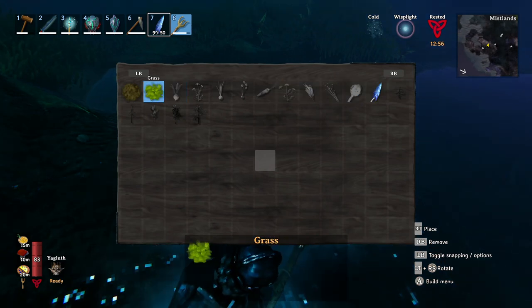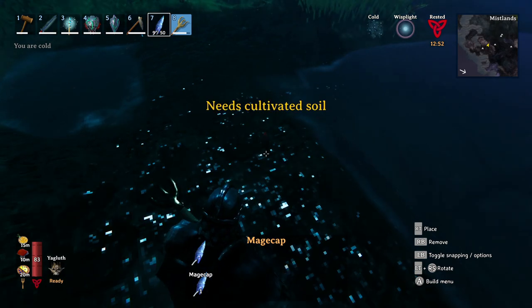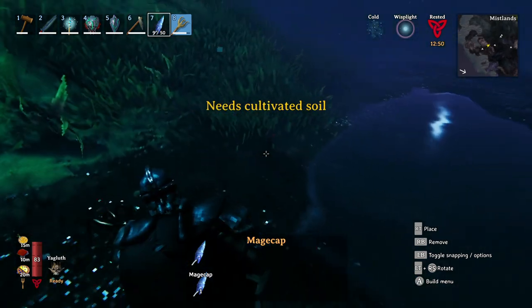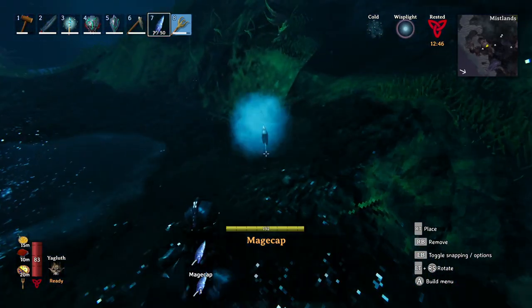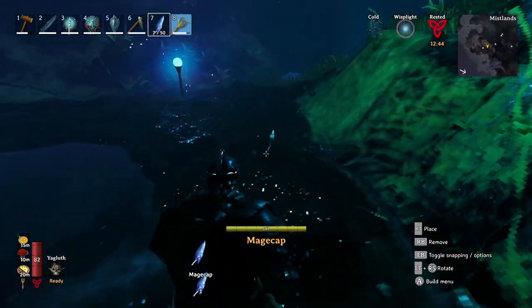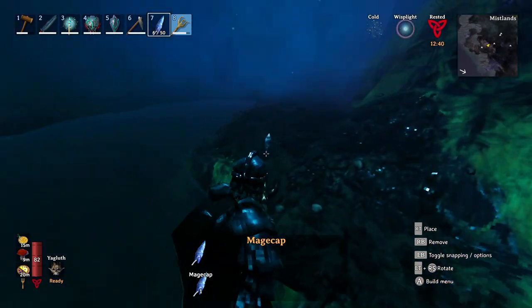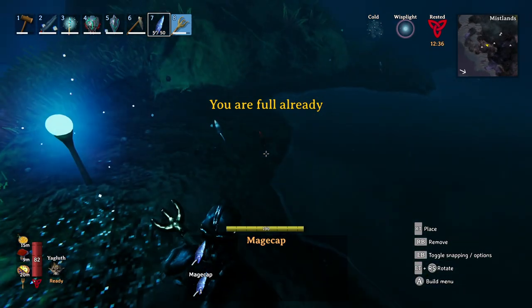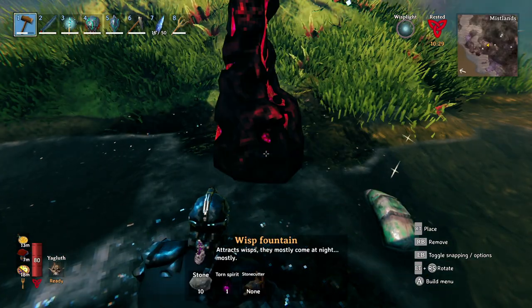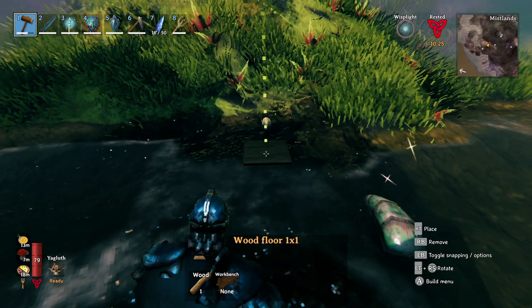You'll find the new Magecaps and Yotun Puffs all around. Yotun Puffs are more in the little valleys and that's where you can go ahead and plant them just like you normally would. You'll get three back and then you can plant another and keep two. If they're too crowded or too close to structures, they'll turn from white to blue, so if they're white that's a good sign that everything is going well.